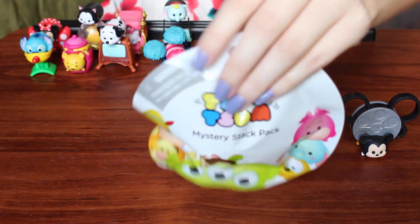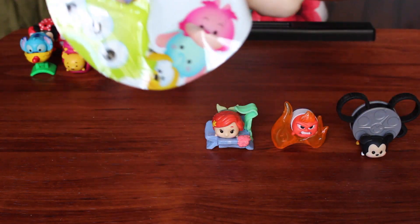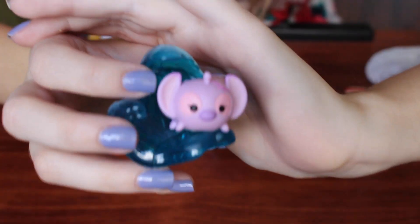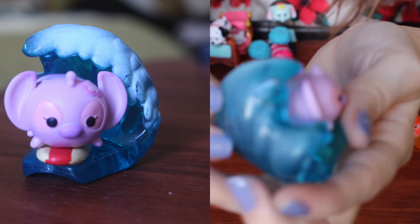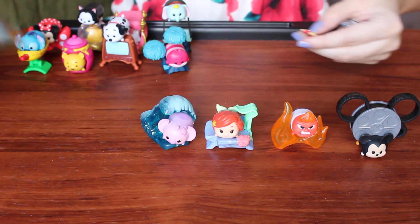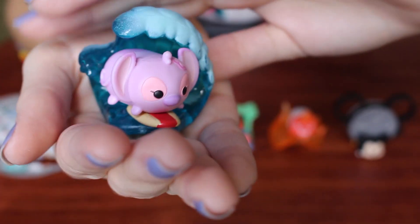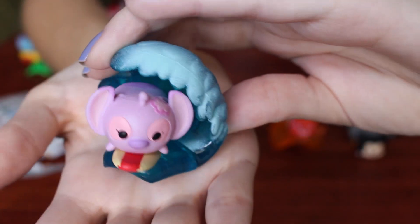This one also feels big. They're all cute regardless. Oh, what's this? It's Angel, which is like the girl Stitch. Angel just kind of chills in this little wave - super cool, love it. The colors are coming off a little differently. Oh wait, there's supposed to be a surfboard here somewhere - she's supposed to ride the surfboard. That's even cuter. I was like why is she just chilling in a wave? Now it makes more sense. So cute.